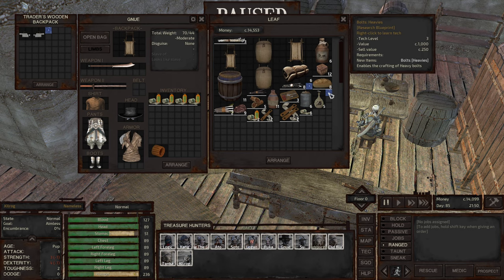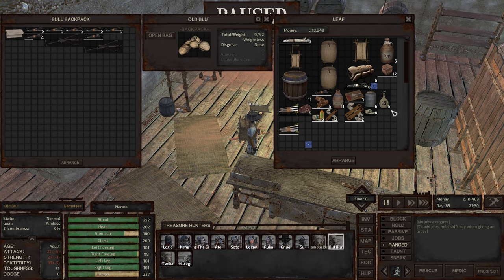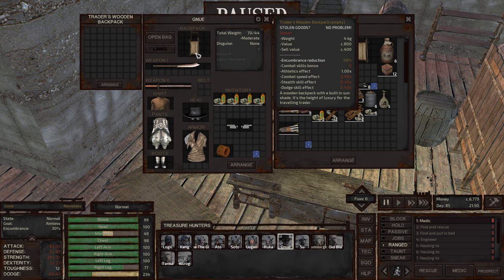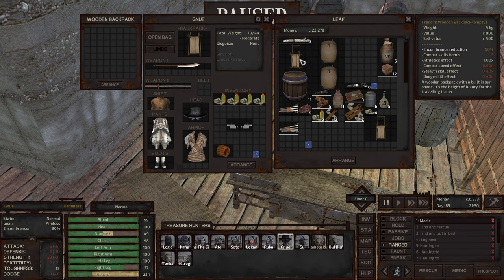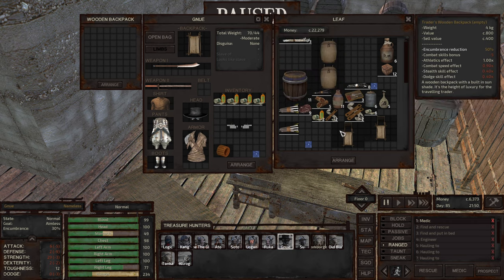Bolts heavies — so these are heavy bolts right here, and this blueprint allows us to create that ammunition. We can get the bread — Hamburger can get the bread. And Old Blue can get sleeping bags. I'm going to sell this backpack that Gnu has and buy this one. There's not too much of a difference, I think. I think you can stack items better in this backpack than this one, but I'm not entirely sure 100% on that.